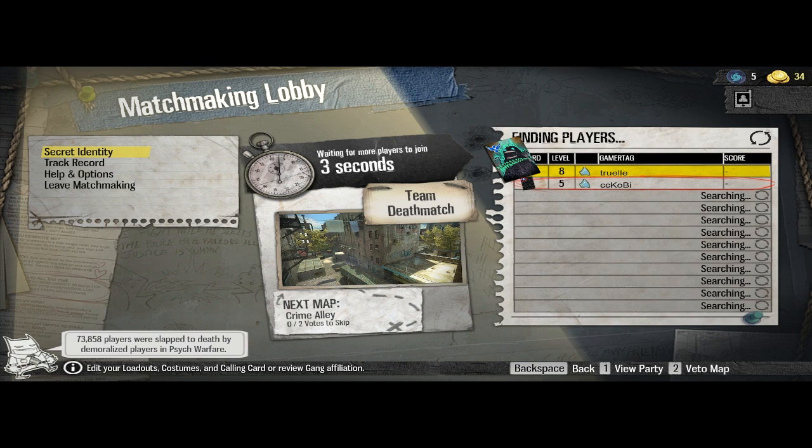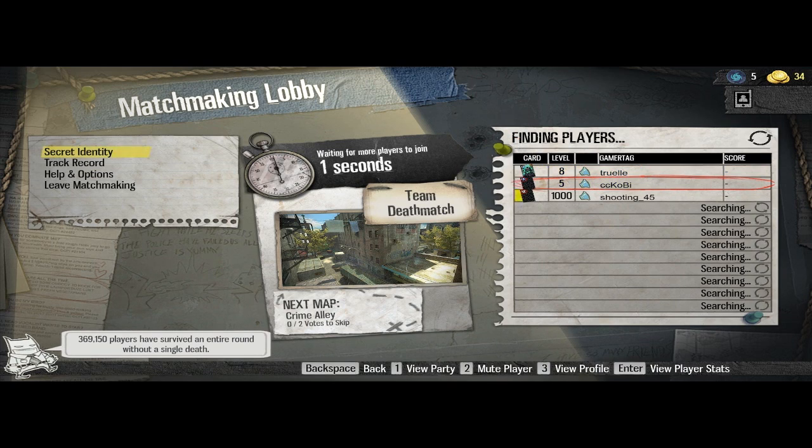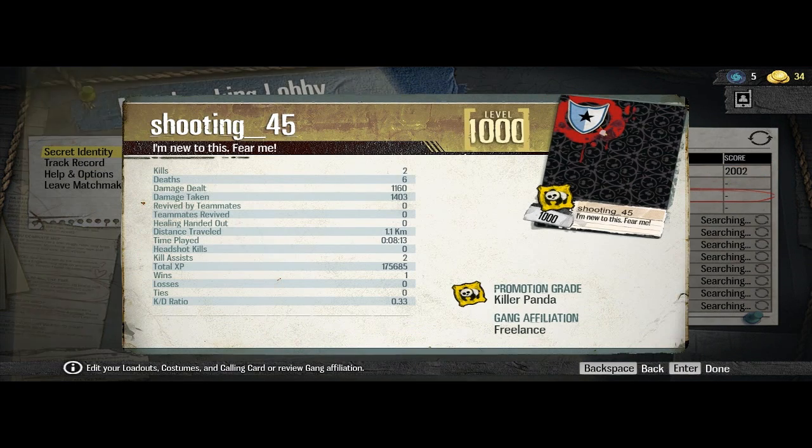Automatically it tries to enter another server. Let's wait for the players. And here we have a player at level 1000, which may be the maximum. But this one is suspicious — he only has two kills, died only six times, and has some damage. Level 1000 — a bit strange.